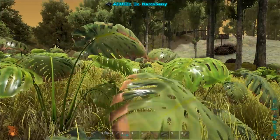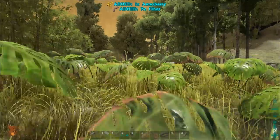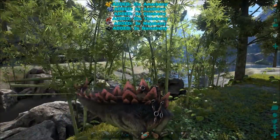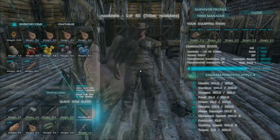Hi guys, Steve here and I'm going to show you how to make dye. First off you need to collect some berries. You can pick them by hand or use a dinosaur to farm them. Next, build a cooking pot as this is where you need to make the dye.